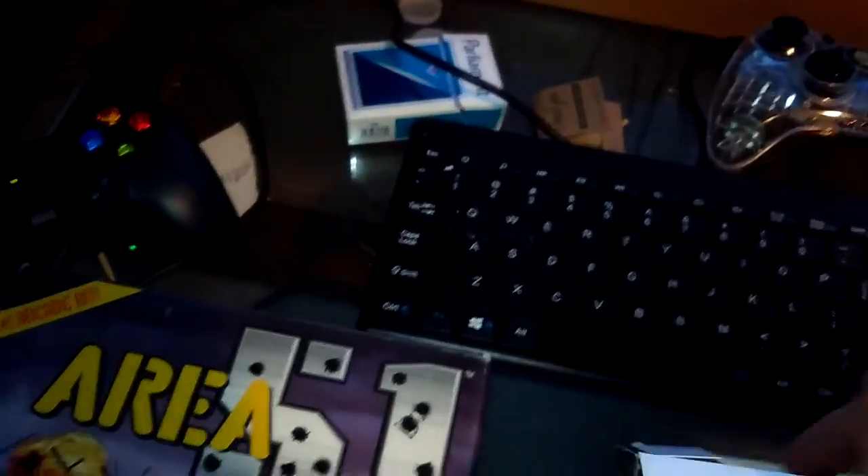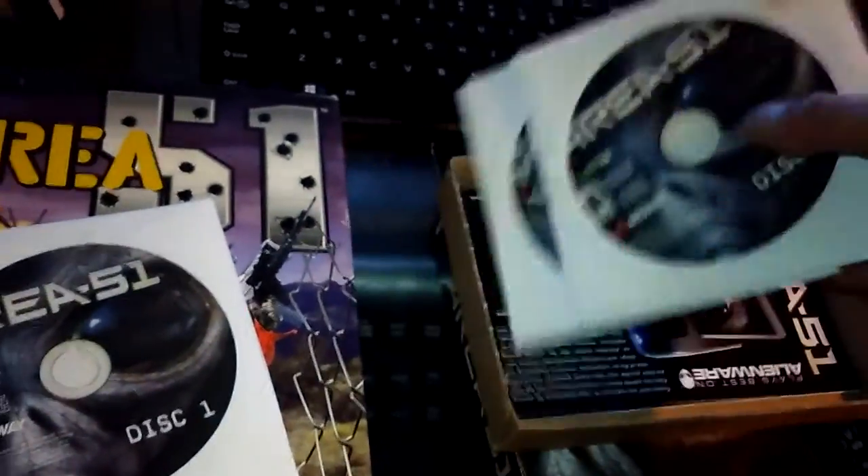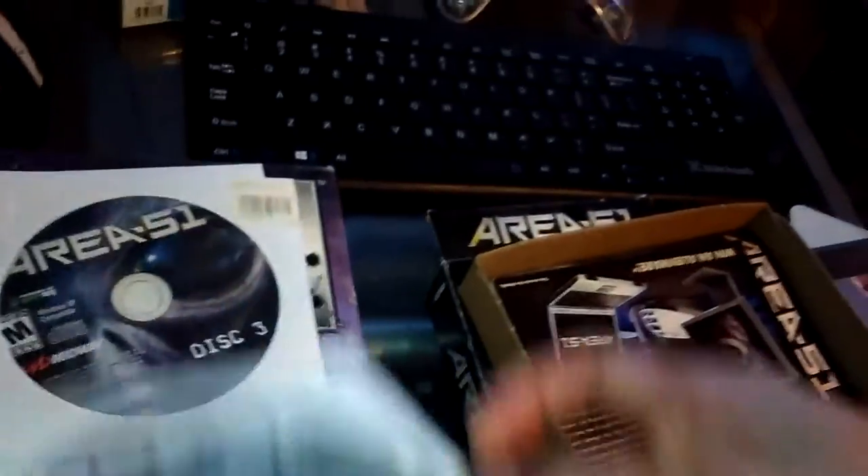And now let's do the unboxing — what do you get inside it? Disc 1, Disc 2, Disc 3. So it's a 3-disc set.